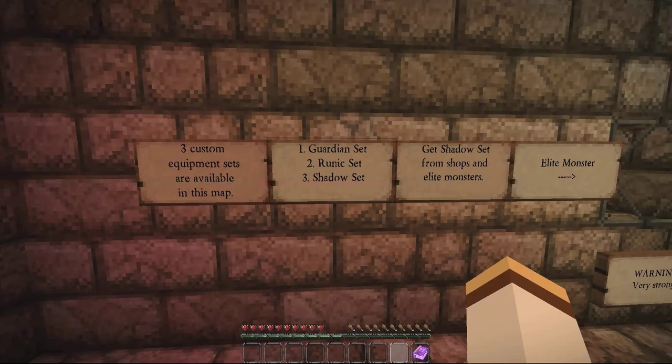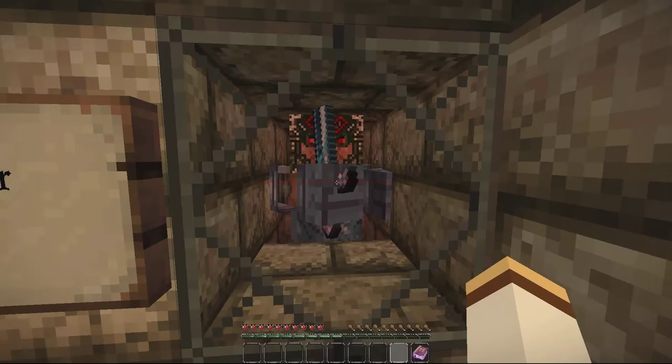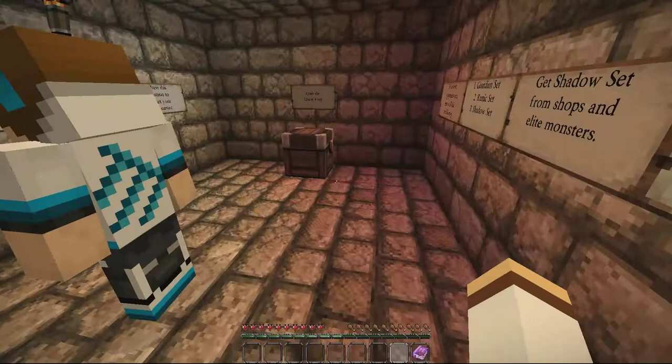Get the Shadow set from Shops and Elite Monster. Elite Monster — it looks like he has a spawner. Is that a spawner? Warning, it's very strong. Warning, very strong. Boom.